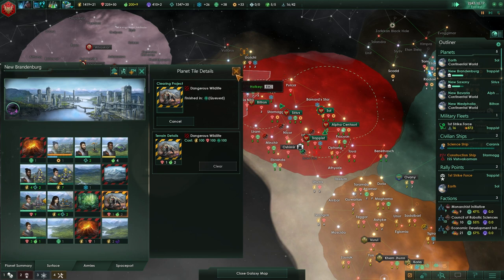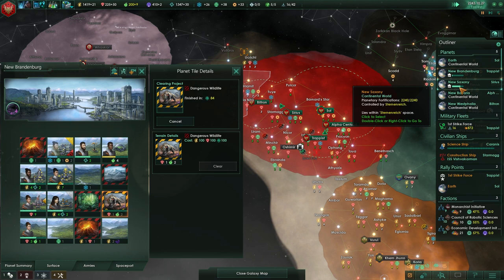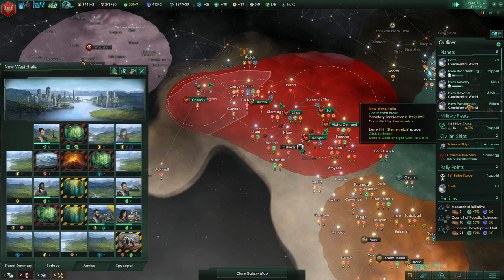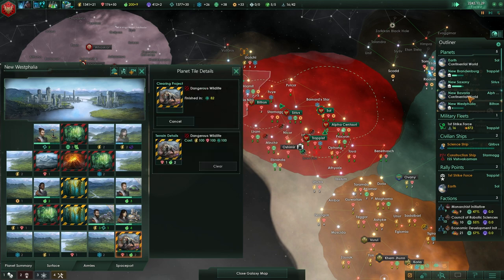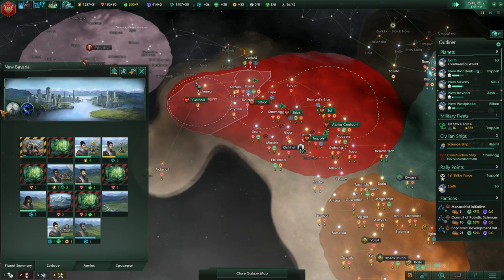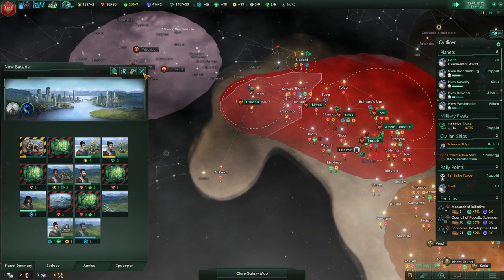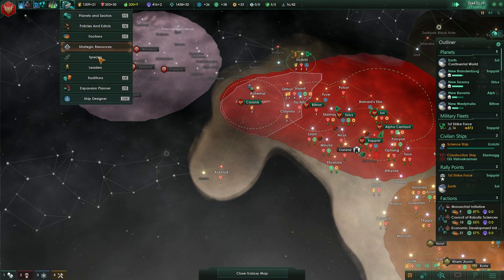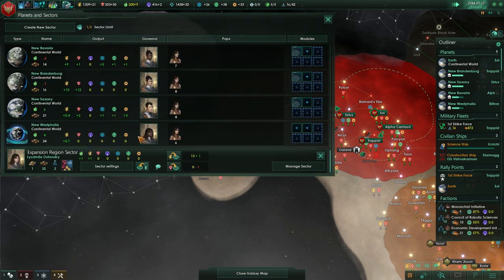I would continue just getting those dangerous wildlife blockers cleared. That's quite a problem on multiple worlds. We're out of room expanding on New Bavaria. We need the forest and the mountains. I was going to see how our sector's set up and if we want to change anything with it.